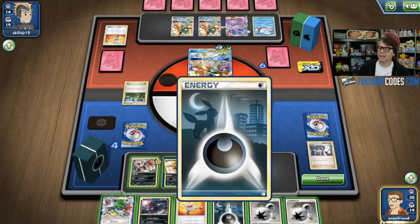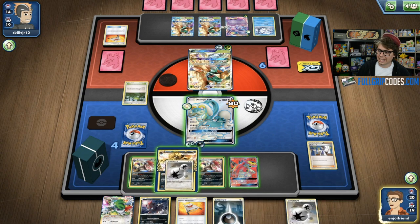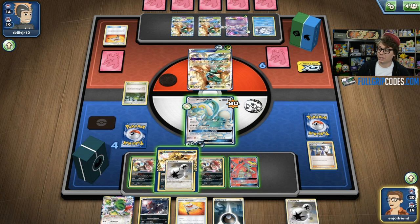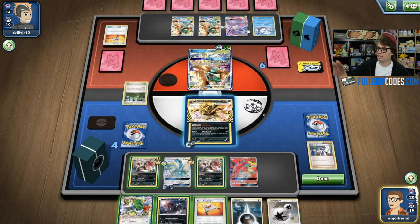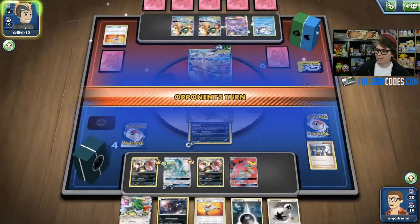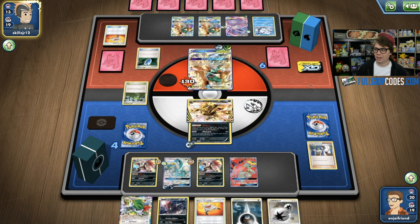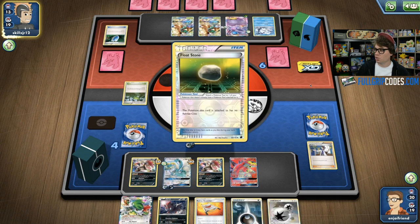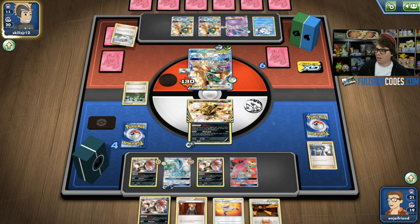Turtonator GX could end up coming in clutch. He's got a lot of Decidueyes, and the Turtonator GX can Shell Trap for 100 damage into a Decidueye with the help of a Choice Band. Having big GXs in play is probably good. I evolve up my other Zoroark — I am feeling great here. I could get a second Zoroark Break, and at this point I've got no weak Pokemon on my side of the field. By the time Sam is finally going to be able to utilize that Feather Arrow, it might be too little too late. I might hold on to that Rescue Stretcher in case I want to use Tapu Lele GX's Wonder Tag — having Tapu Lele in my discard pile means Rescue Stretcher is an out to a Supporter.